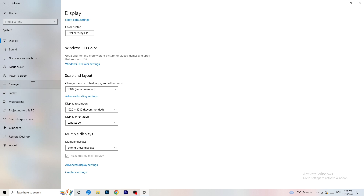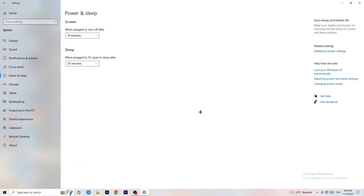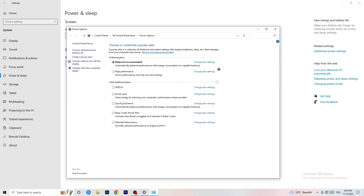Next, go to Power and Sleep in Settings. The sleep and screen settings don't really matter here — go to Additional Power Settings on the right-hand side. Click the arrow to show all power plans. For me, Balanced works best, but you need to check for yourself. Try High Performance, Balanced, and Power Saver, take your time testing each one — it will help a ton.